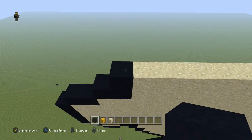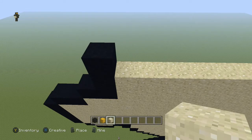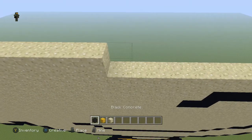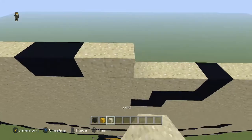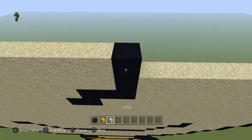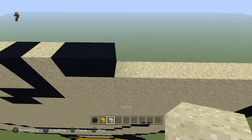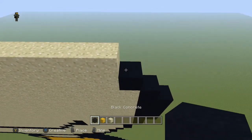Next row, come to the end and place a black. Then you're going to have eleven sand, two black, five sand, one black, one sand, two black, seven sand, and a black.